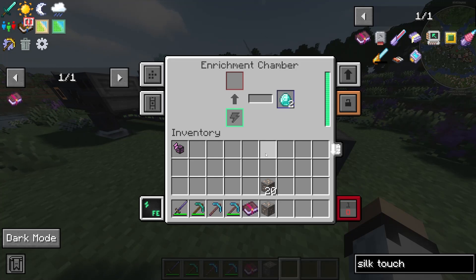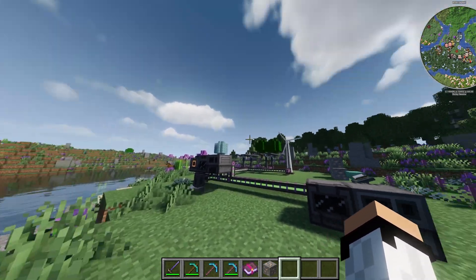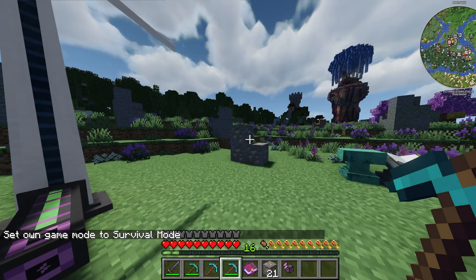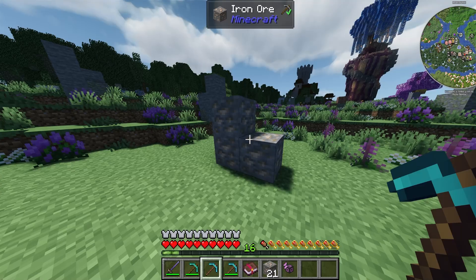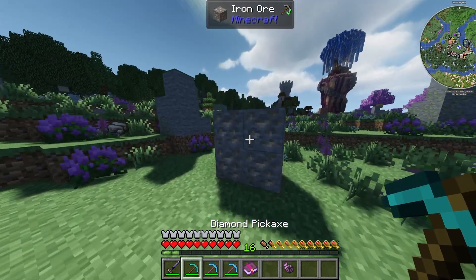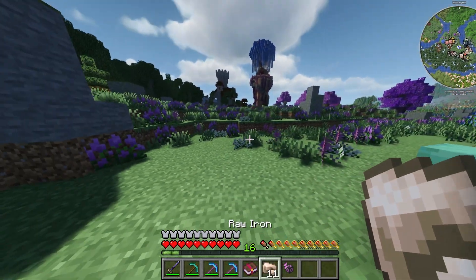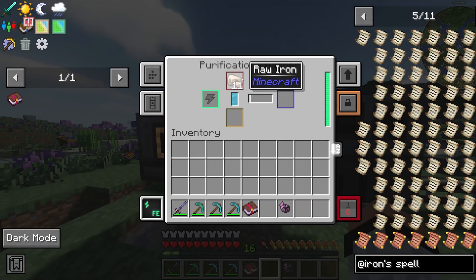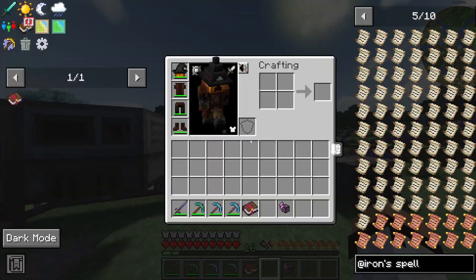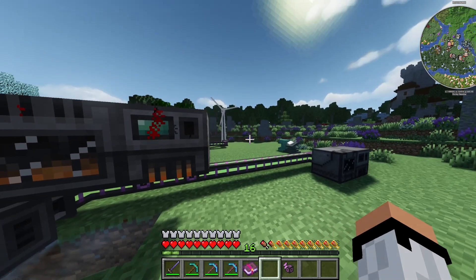To get the maximum resources, you can combine the fortune enchantment with ore processing. For example, using a fortune pickaxe by default might give four iron, but I got eleven. Putting that into the purification chamber doubles it, giving 22 iron ingots — so combining fortune with the purification chamber essentially doubles whatever fortune already gave you.